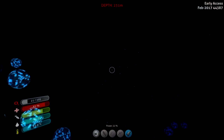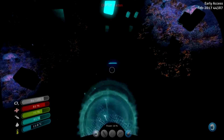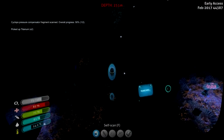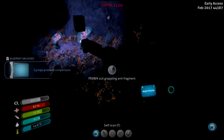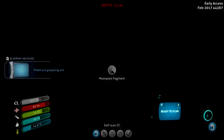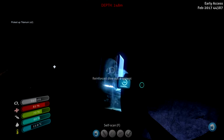Look at all that lot. I need to come back and look at that. Oh, that's cool — this is mad. Are they all moon pool? Cyclops pressure compensator. That one's moon pool again. Moon pool. Cyclops pressure sensor. Another prawn suit grappling fragment. This is weird. Moon pool, moon pool. Prawn suit. I guess I've got a reinforced diving suit. Ooh, drill arm!